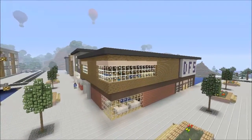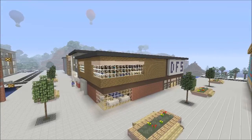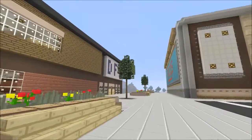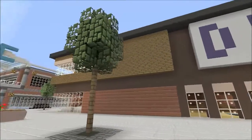So today we're going to be looking at the DFS. If you don't know what DFS is, it's a shop where they sell beds and sofas — that's what they sell — and maybe some living room things like tables. Anyway, this design is great. I love it. It's kind of a modern looking building, I really like it.